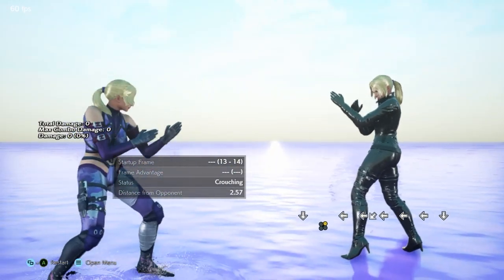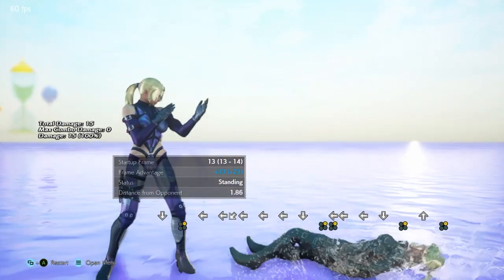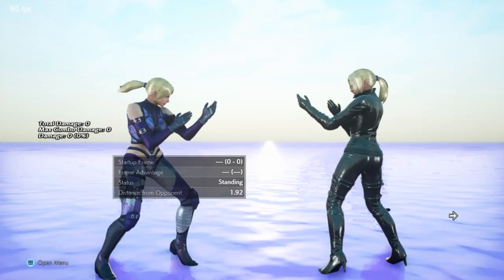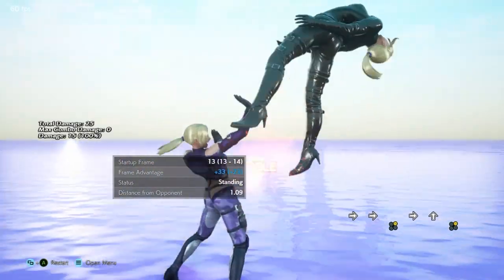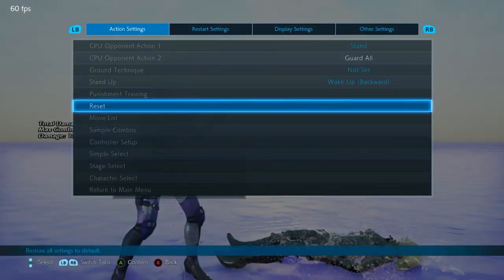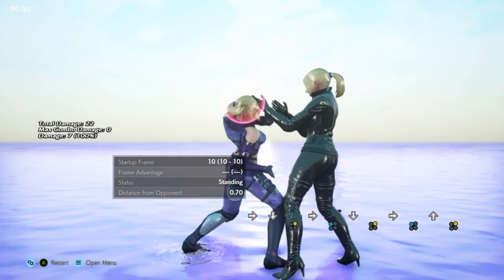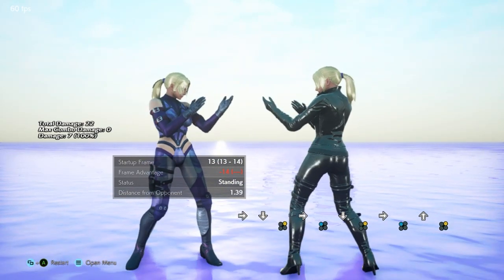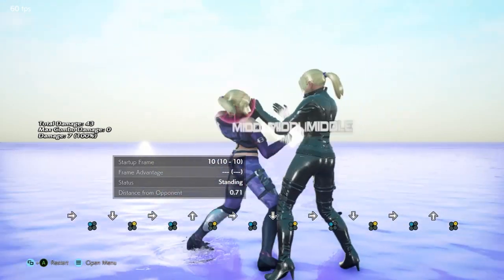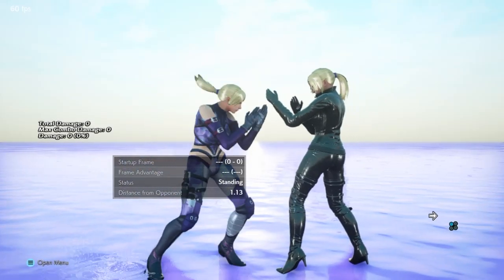It's sort of an upward, lifting shot. The startup frame — you can see it's 13 to 14, so it's got two active frames. Looking at block: minus 14 on block. Because it's 13 frame startup, coming out just normally it's going to be 22 frames at the fastest, because it takes 9 frames to do a sidestep move out of neutral in Tekken 7.